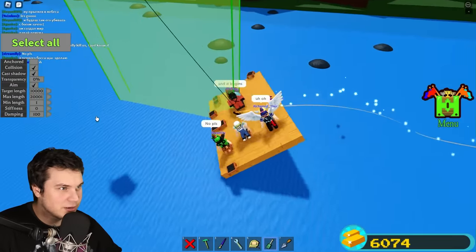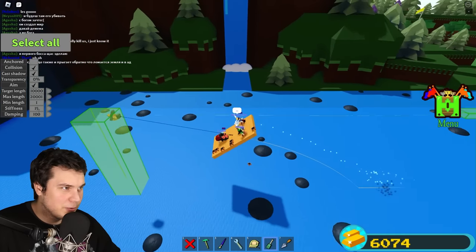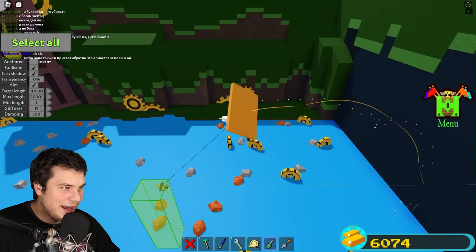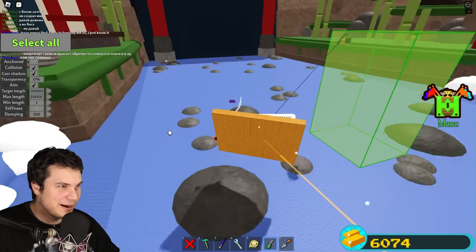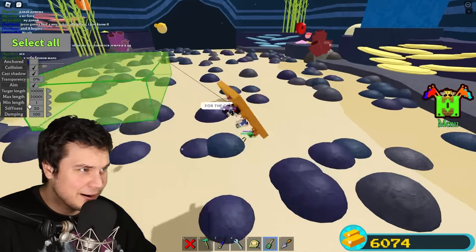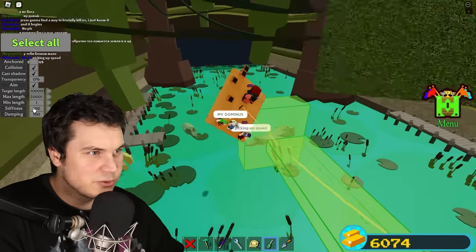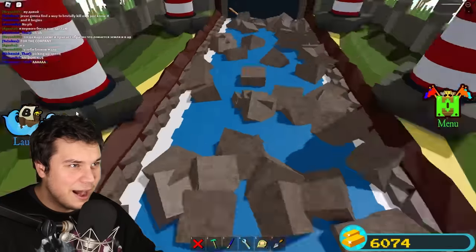What happens if we just set it to zero? Yeah, we slow down. Let's go a little bit quicker — 15. Let's go a little bit faster, yeah boy! Oh god, dude, we're just getting slammed into these rocks right now. 20, a little quicker. You know what? We're going straight to 100, baby — we're going straight to 100! No! No, we all died!